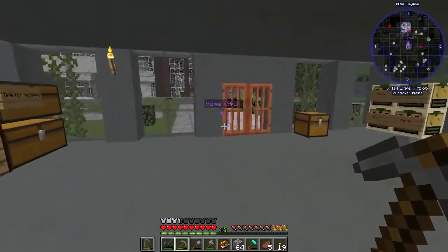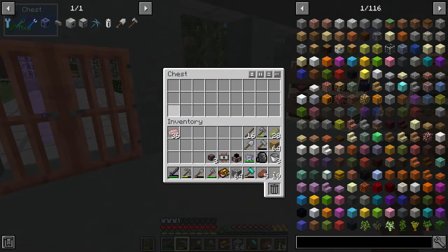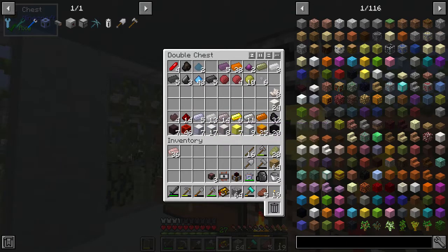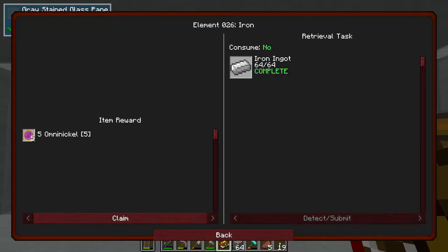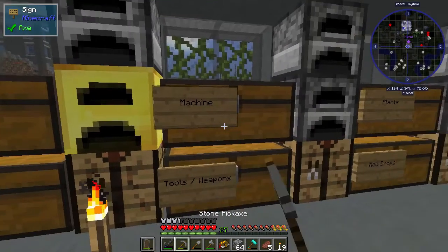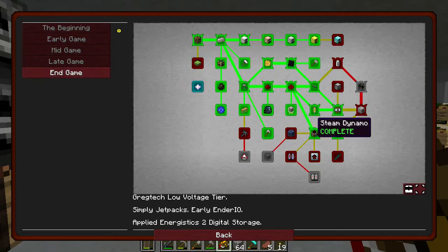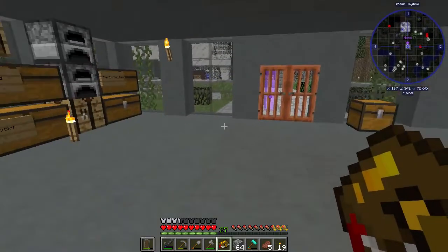Today we're going to start working on getting machines — it's super important because we need machines to do things. But first, since I smelted up a bunch of metals, we have a ton of tin, iron, and copper. We have some in-game quests to complete. We already had the copper one done, we have iron, and we'll get some nickels for this quest.